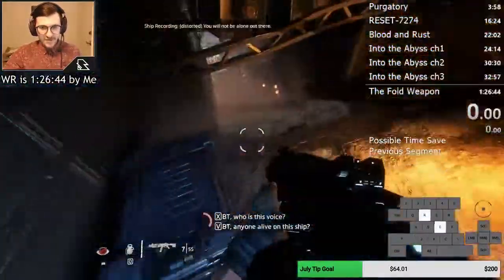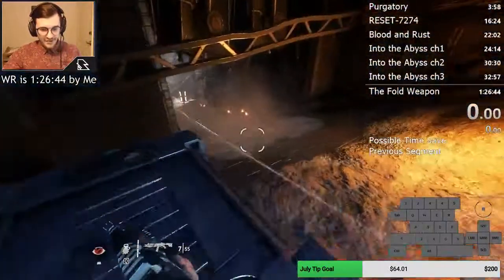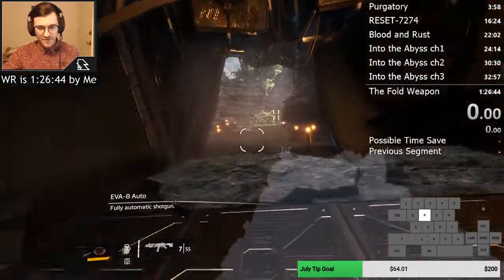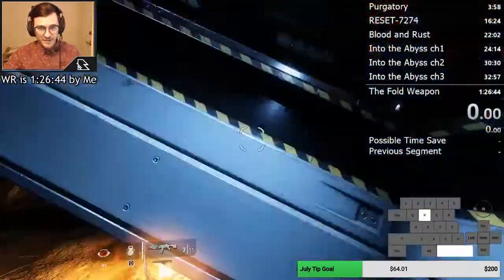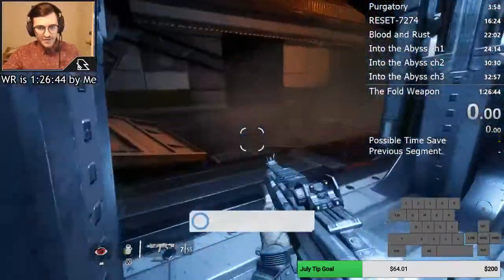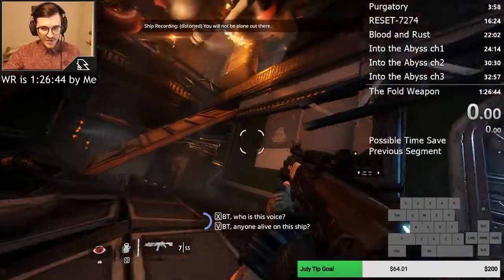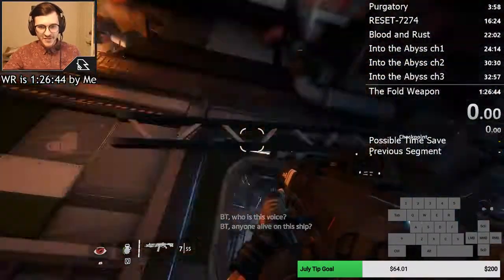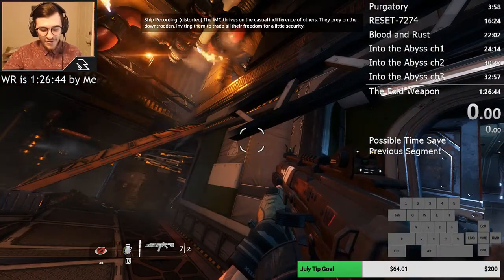It's these little optimizations that have made this level so much faster. I think last time I did a tutorial for this, my best time was like a 16:40, and now my best time on this level is like a 16:10. This section right here is important for me to explain because, as far as I know, I'm the only person that does this, and I'd really like to see other runners pick it up, even though it's difficult.